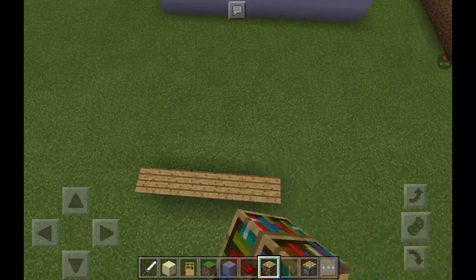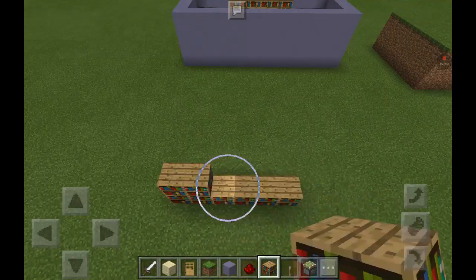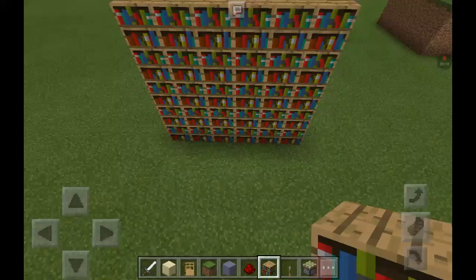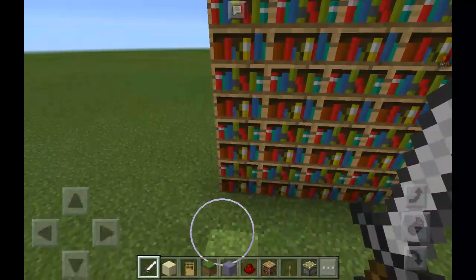You just build that up to about as high as you want, depending on how tall you want your staircase. I built my other staircase only 3 blocks high, but you can do it as high as you want. Now, you're not going to be using this side, or this side. So, don't make any holes on this side, because that just covers it up.